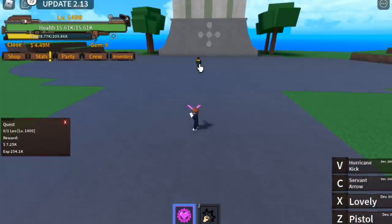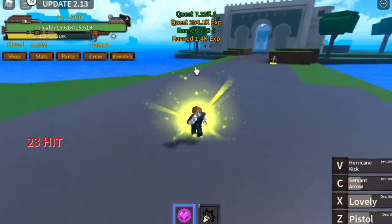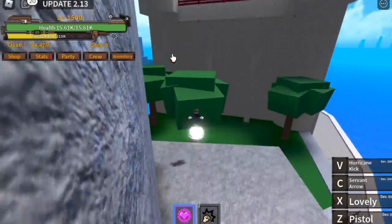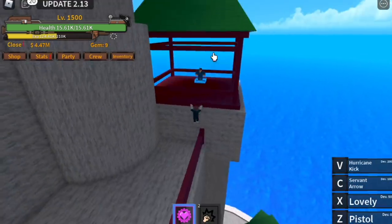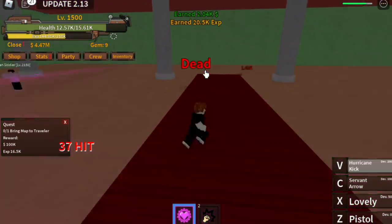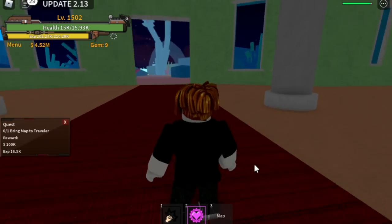Now we've reached level 1500. What's next? Are we done? No — we need to go to Marine Island, the Marine Ford. Talk to the Traveler, who is located here. Jump here, jump here, jump here, and jump here. Wait for the Sky Jump to cool down, then jump again. Talk to him — he will ask you to look for a map. That map is located in the Fish Land. You need to defeat the Seasoned Fishman. I defeated him like 50 times until I got the map — I'm not joking.